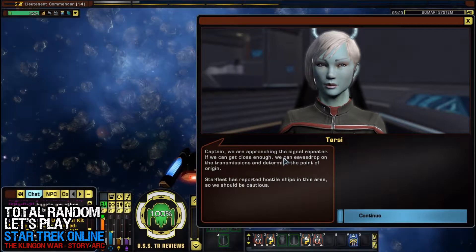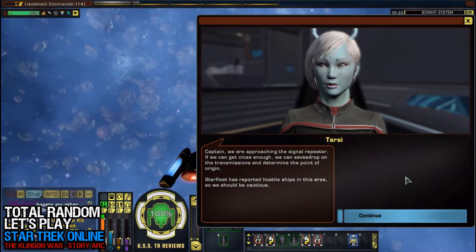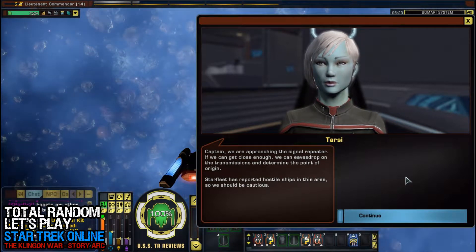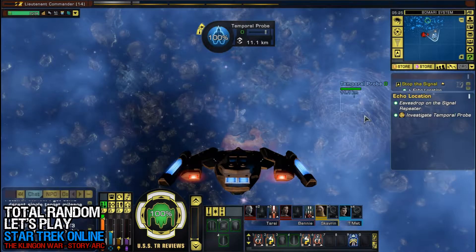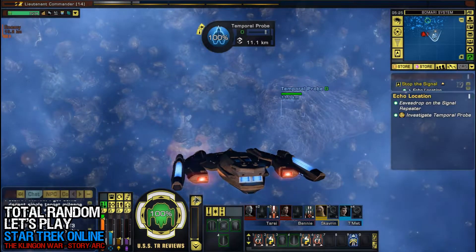Captain, we are approaching the signal repeater. If we can get close enough we can eavesdrop on the transmissions and determine the point of origin. Starfleet has reported hostile ships in this area, so we should be cautious. Alright, here we are — looks like we have to investigate a temporal probe. Let's go ahead and do that.